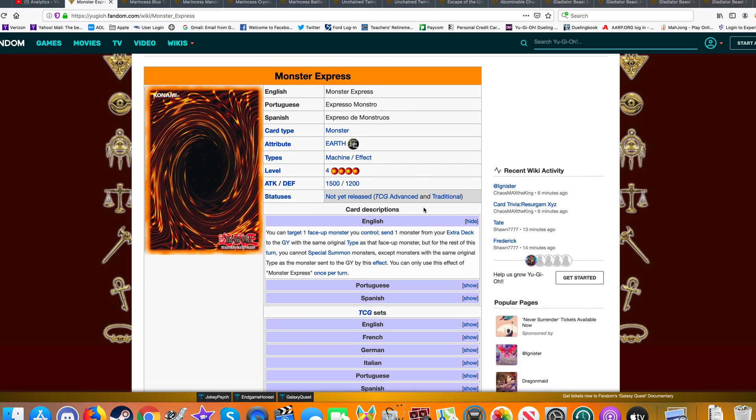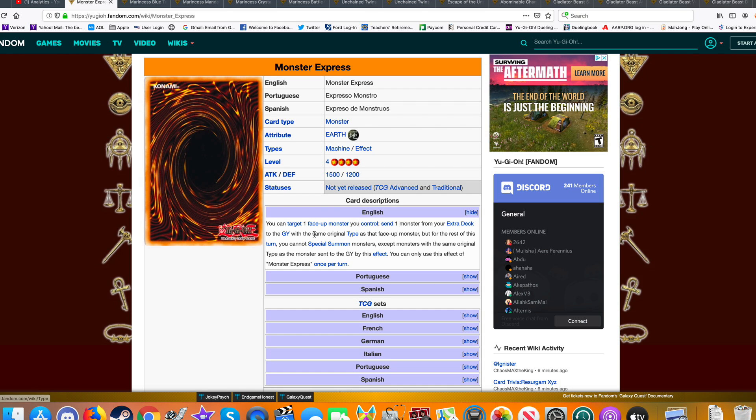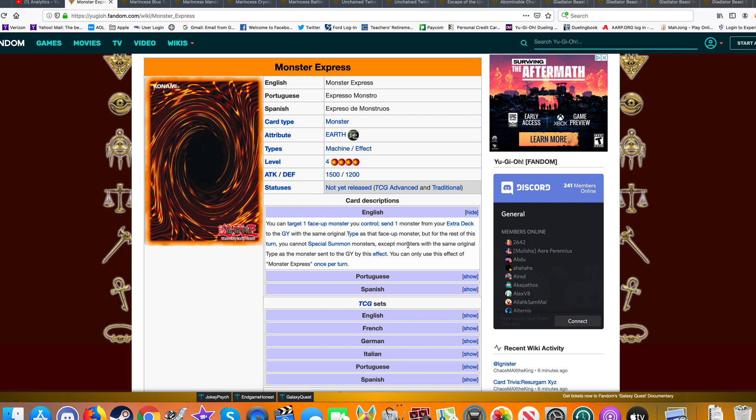Monster Express is one of the new TCG exclusives in this set. It's a Level 4 Earth Machine-Type monster. You can target one face-up monster you control and send one monster from your Extra Deck with the same original type as that face-up monster. But for the rest of the turn, you cannot Special Summon monsters except those with the same original type. In Infinitracks, that's not bad at all — you can bury one of your Goliaths to bring out an Xyz monster, and this gets stuff into the graveyard faster.